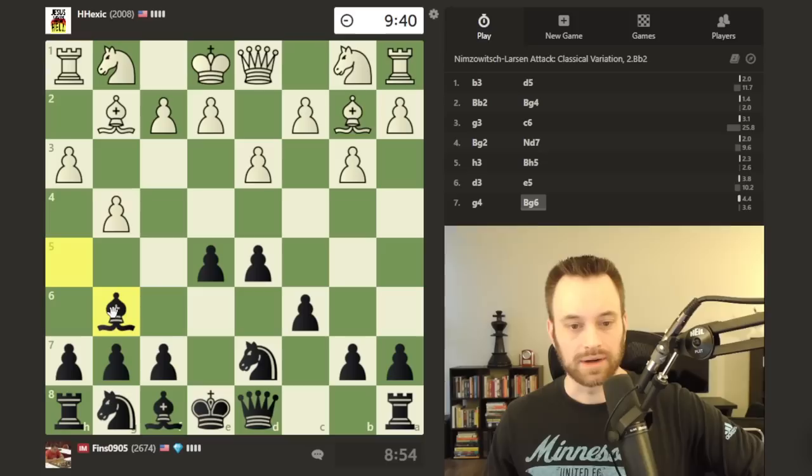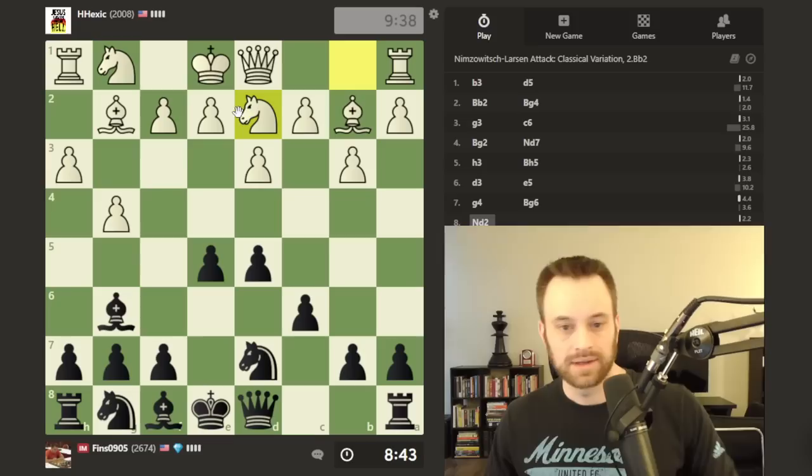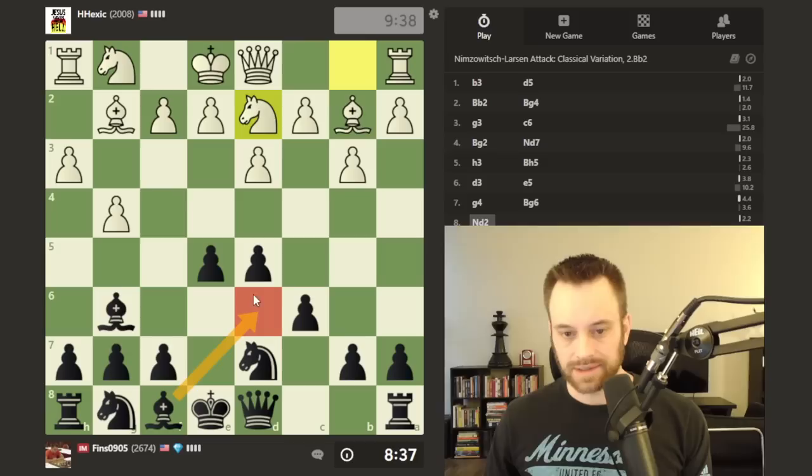If knight f3, I can play bishop d6 and back this pawn up, so no real concern there. Okay, g4 — my opponent aggressively pushing on the king side, obviously wanting this bishop out of their face. Having induced h3 and g4, I feel pretty good about my prospects on the king side if white ever castles this way.